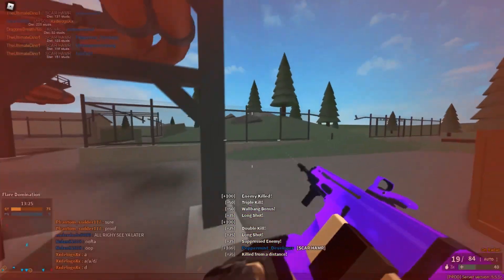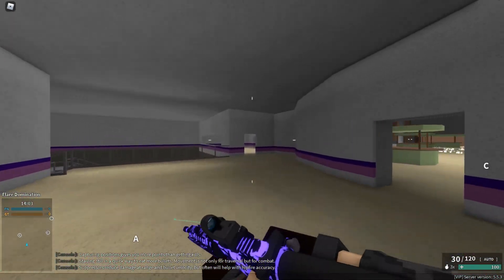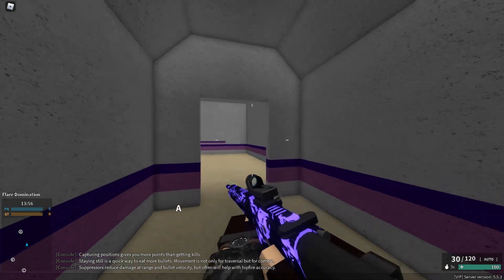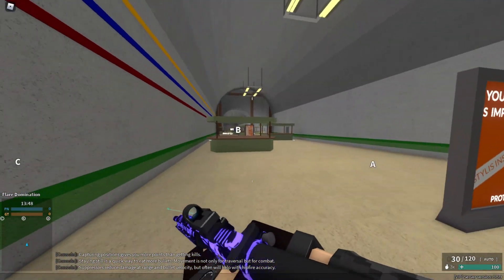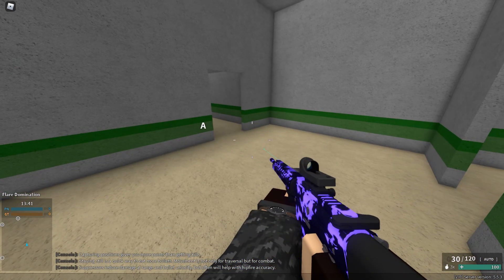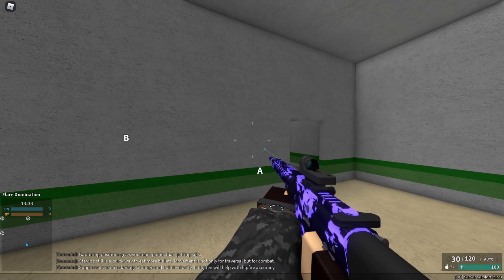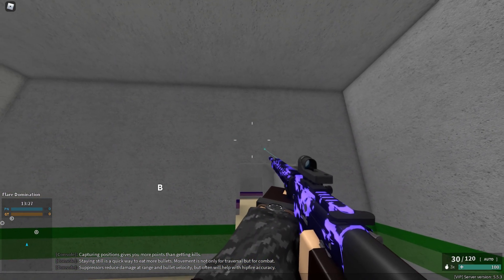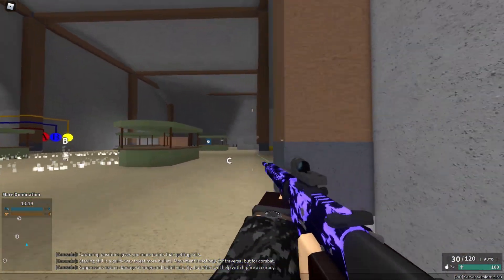The next thing I want to mention is crosshair placement. You can see how I'm walking around the map always aiming around head height, tracking between doorways, because anytime someone could appear there — someone could just randomly jump or slide in. When you're aiming at the floor you'll have to flick up, making it harder to hit the shot. But when you're already aiming at head height, you'll be ready. Some people also aim really high, which blocks your vision with your gun and arms, making shots way harder.